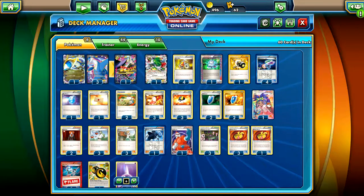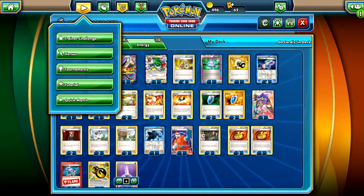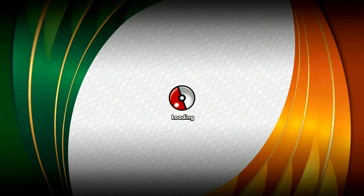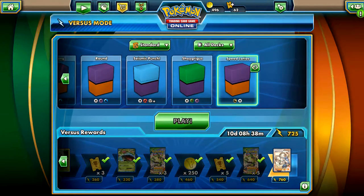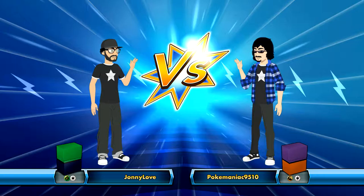Thanks for looking at the deck, now we're going to go see it in action. I'm on the ladder right here, almost finished - I think you need to win like three more games to get that full art. We're going in against Johnny Love, who's playing a Grass and Colorless deck.